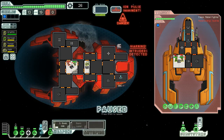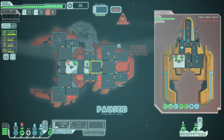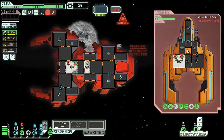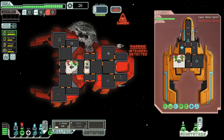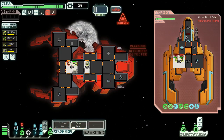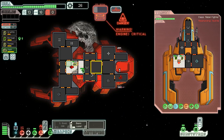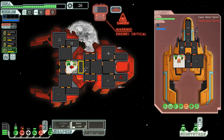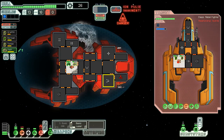They have one bar of shields and I'm in a kind of scary position here. We'll send our Mantis to fight them and maybe our Engi can pilot. It's probably a good idea to have our Engi pilot anyway. Shields are gonna be completely out here — that was really stupid of me to keep my small bomb active when I totally should have deactivated it and activated the basic laser instead.